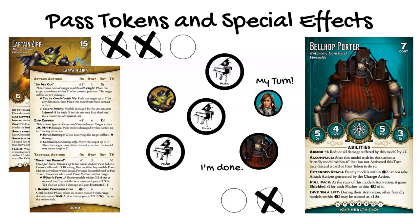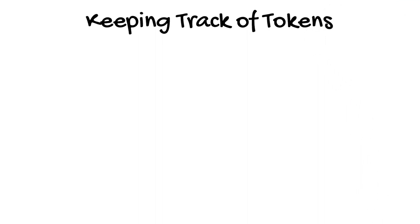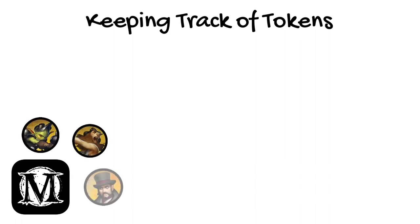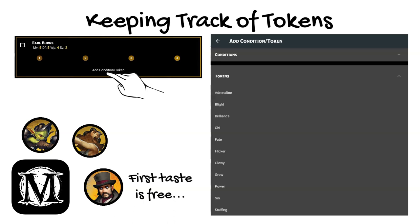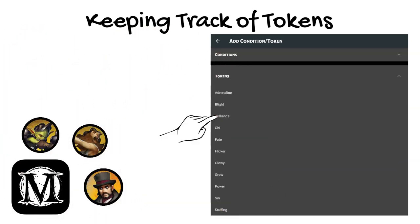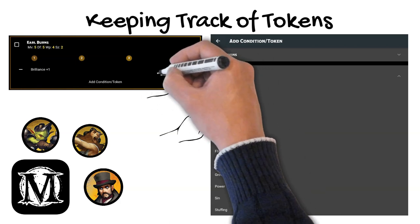Other models can create and use other tokens for various purposes. No matter what tokens you or your opponent may use, however, you need some way of keeping track of them. In the app, it's a simple matter of a few taps. If Captain Zip's infamous crew is in an encounter with Jacob Lynch's honeypot crew, Zip better be ready to deal with the Brilliance Tokens Lynch hands out like heroin. If Earl Burns needs to receive a Brilliance Token, I tap on Add Condition/Token under his name. This pulls up the complete list of tokens available in Malifaux. Select Brilliance from the Tokens list, and now he has Brilliance plus one. If I need to increase or decrease the number of tokens he has, I just tap the plus or minus signs.